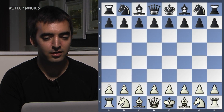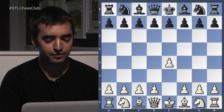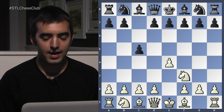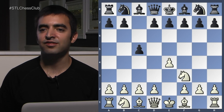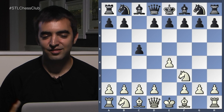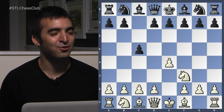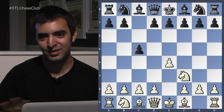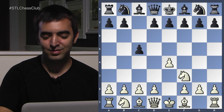He was playing against GM Julio Becerra from Florida. They went into a Sicilian, and sometimes Nakamura will play very offbeat — sometimes completely absurd, or in this case just dubious openings. He played a move which maybe some of you haven't seen before: Knight F6.